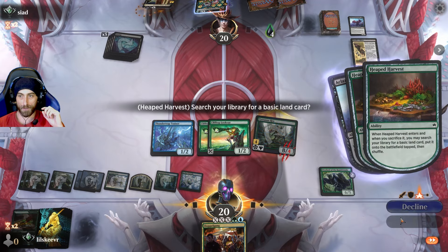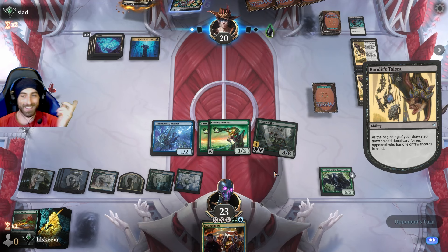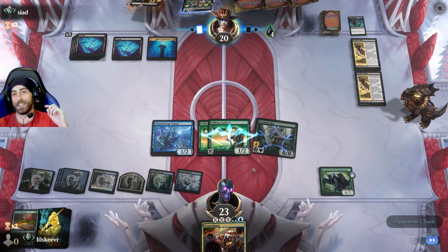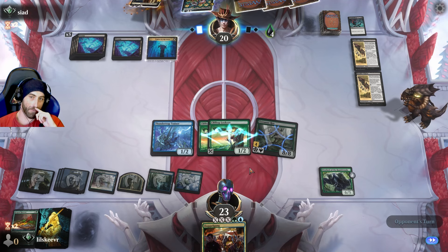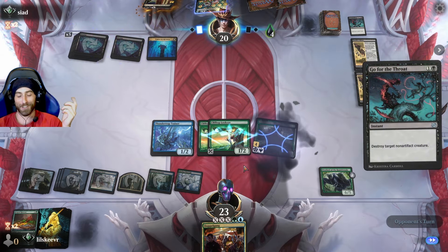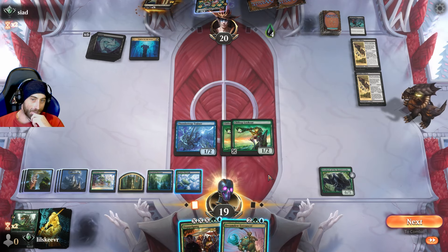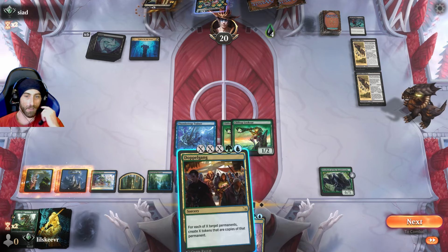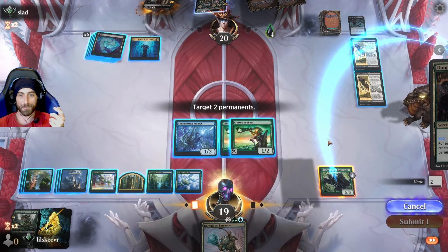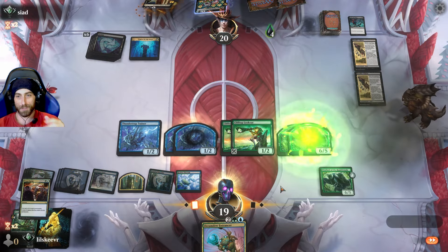We have six, nine, ten mana — we get an untapped land and can do X equals three, and that is a beautiful thing. It's our whole turn but we're fine with that. X equals two is fine because we can target this. We can also target that, but we'll just be normal — beautiful.